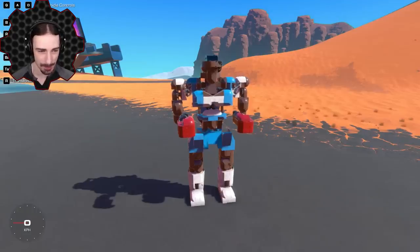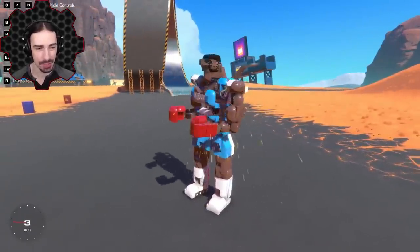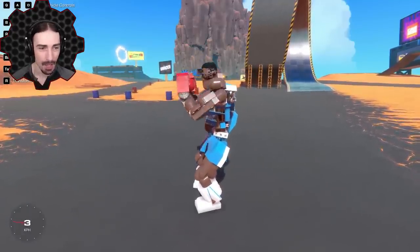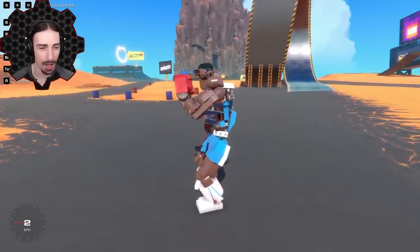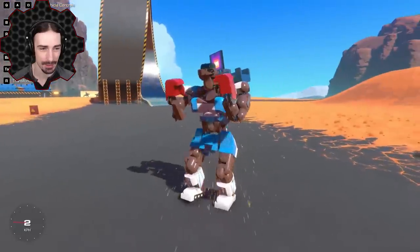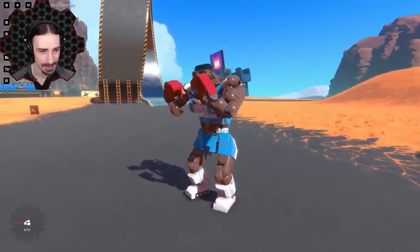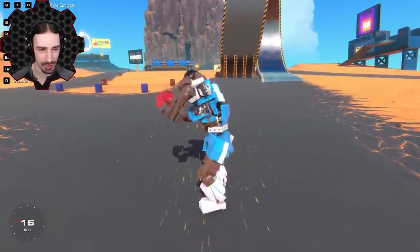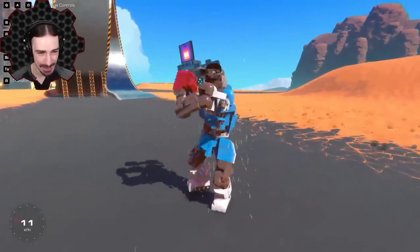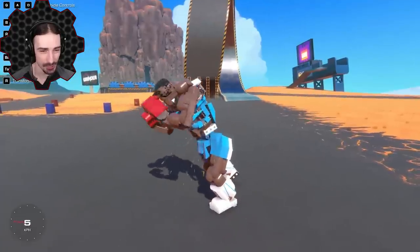All right, here we go — we got a couple buttons. That did not work — why is he punching down? You're not supposed to hit below the waist! Oh, there's a stance button — that's pretty cool, look at that stance! Okay, so now I'm assuming punching — oh yeah, there we go. I am kind of hitting myself in the face.